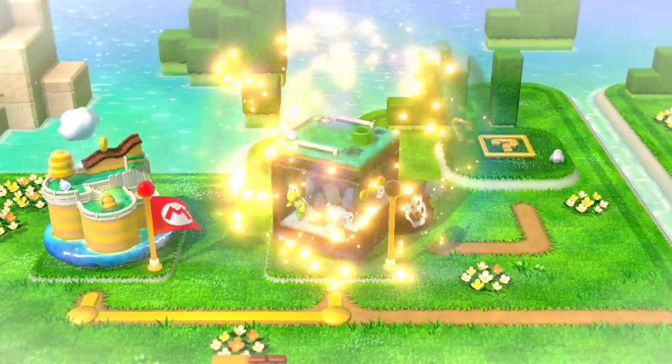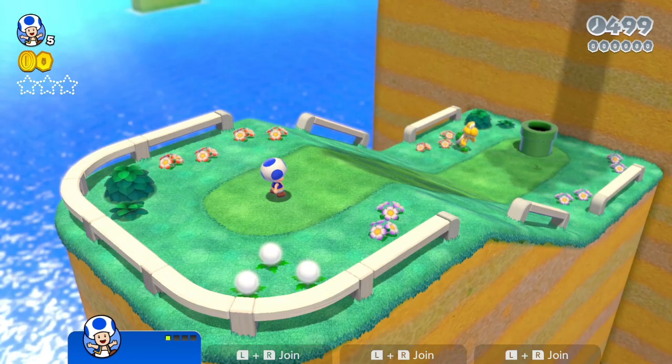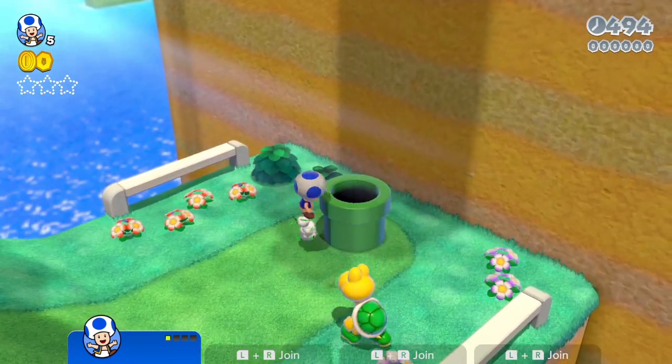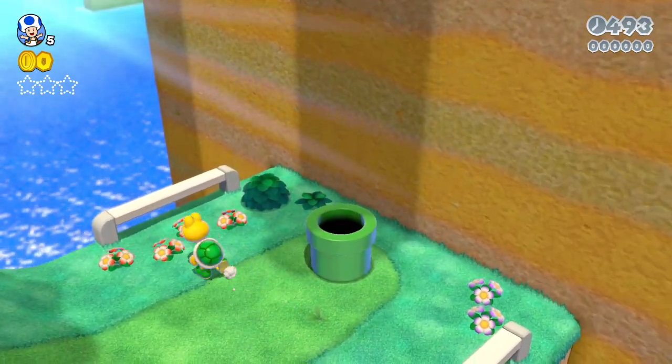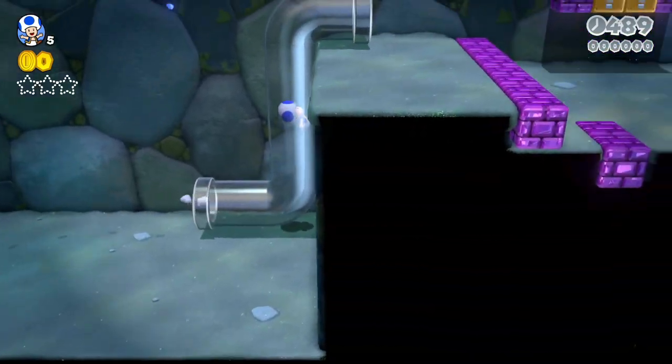Here we go, level number two. You know what? Let's actually randomize characters. We got Blue Toad. I didn't want to overlaunch into the wall. We should be fine here — I don't think there is any yellow.